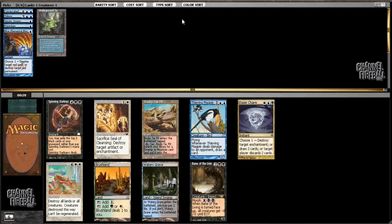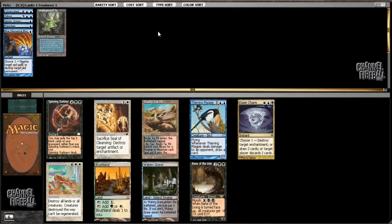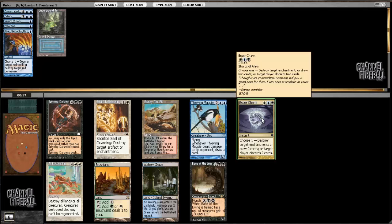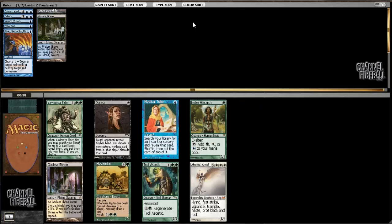Following up that, I could take Rocky Tar Pit, a fetch land that can get Underground Sea. I'd probably be more likely to take Watery Grave just to double up on blue-black mana fixing. I could also take Fledgling Magpie, Esper Charm, Catastrophe, or Bane of the Living. Watery Grave seems like the safest. So I've locked up a pretty nice deck with cheap card filtering, two good pieces of mana fixing, a sideboard card, and card drawing. I just need some cards that actually do something, but if I can get that, this deck would be really good.